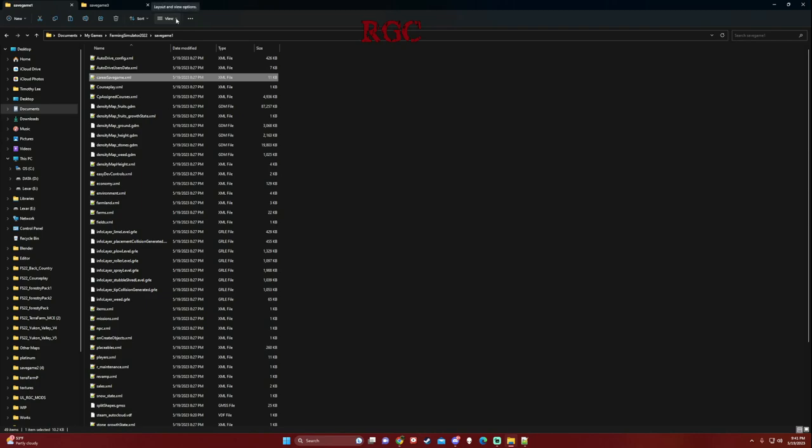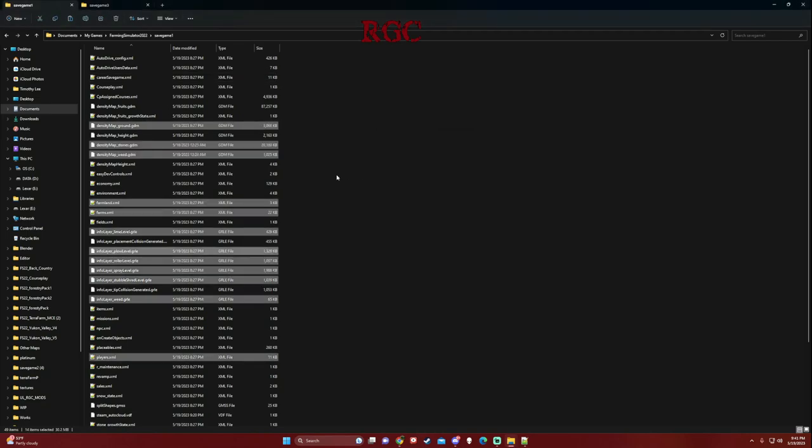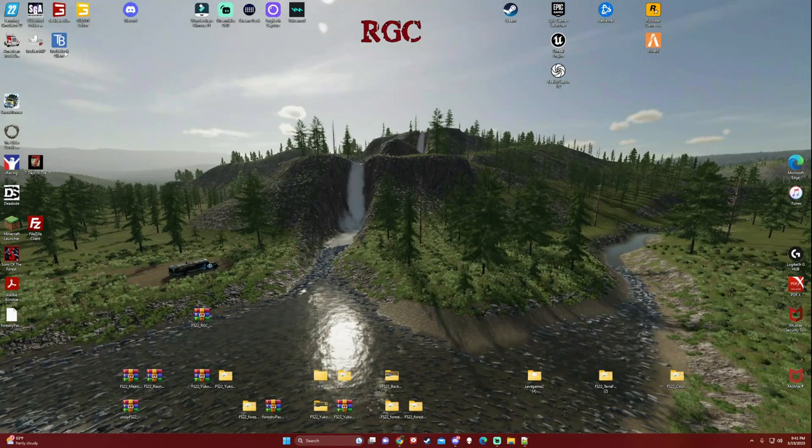Alright, so we're going to grab the relevant files from save game three - I've already done some of this transferring in the past, I just want to show you the biggest things you want to be moving. Paste them into the new save game, replace the files in destination, and just like that - that's it. Now you're going to start up your map with the new save game and see how it looks.